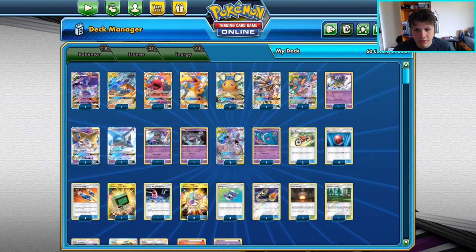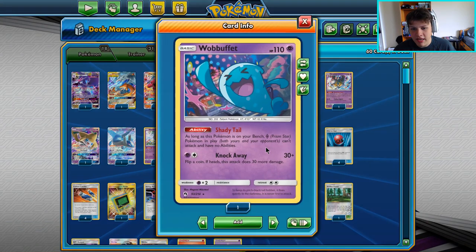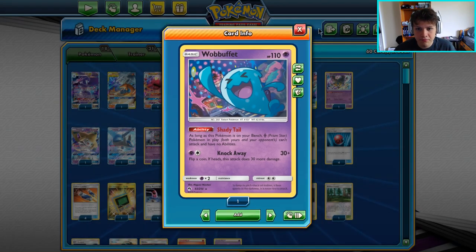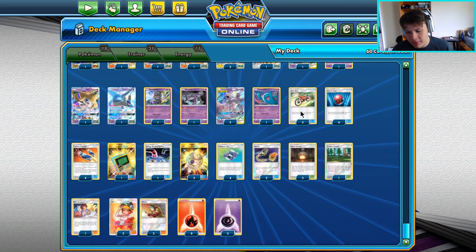Wobbuffet — 100% play it. It shuts down Victini against Pikarom and shuts down the Coco Prism. You've got to play Wobbuffet, it's just too good. The one play Abilities Zard can make is bringing it up and knocking it out with Victini, but that means they're not pressuring a GX on that turn, so you're usually fine with that trade-off.